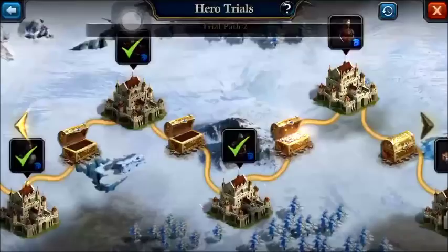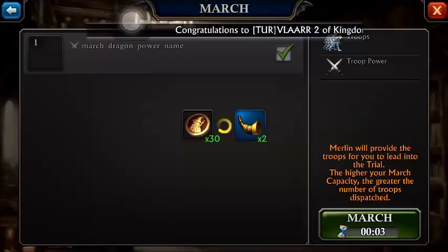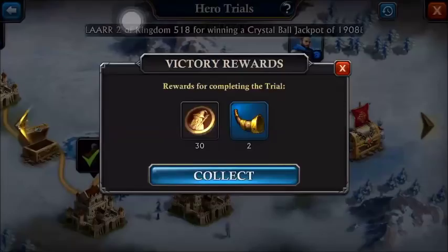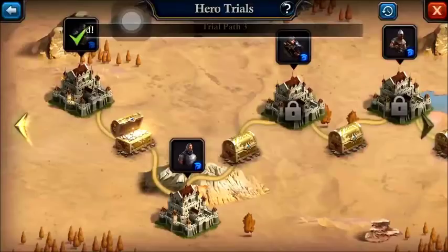On the second path you're getting two hero fragments per stronghold. These are really going to start to add up — you've got nine strongholds on path one, so that's 18 here, and then you get 20 green hero fragments at the end.